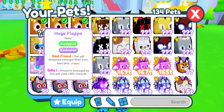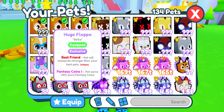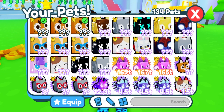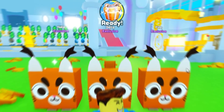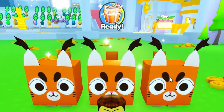You guys can see all these have Best Friends on them. This one has Gifts 1, this one has Fantasy Coins 1, and then this one has Strength 2. The Fantasy Coins one would actually be good if you're using it in the fantasy world, but we kind of need the rainbow coins for right now.